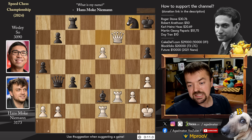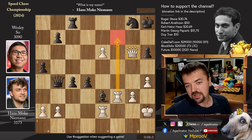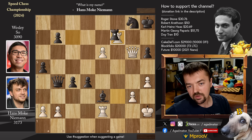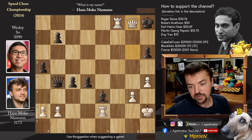Knight to g8 was played by Wesley, and now Hans just played queen to g6. It was in this position on move 38 that Wesley So resigned the game, as there is nothing more to be done here. There is no defense against rook to f7 followed by queen to h7 checkmate. And if you try rook to c7 to stop it, still just rook captures c7, rook to f7, and queen h7 will be checkmate. Even if you trade, the pawn comes into the game threatening mate. And if you move the knight then you block the f8 square and you can just bring another rook in — queen captures will be checkmate.